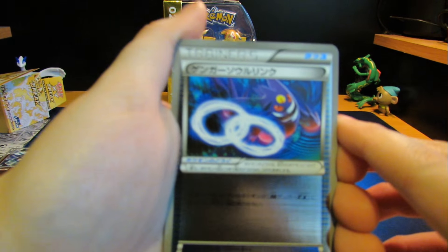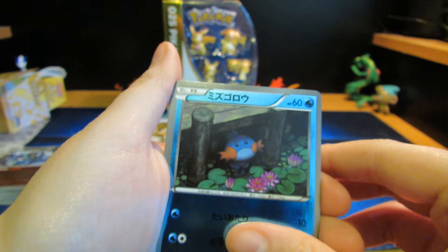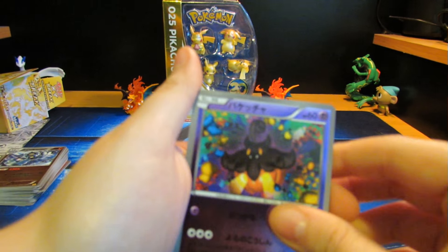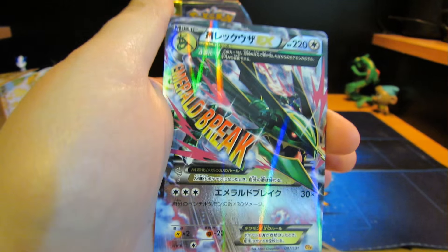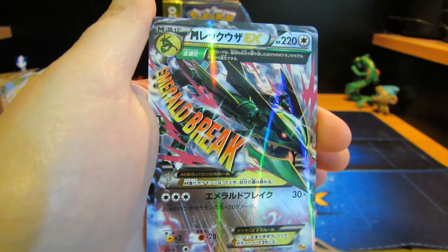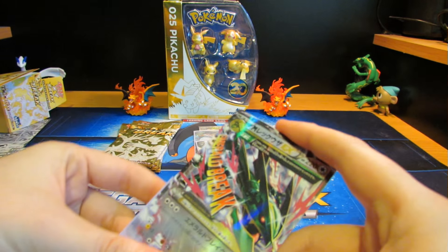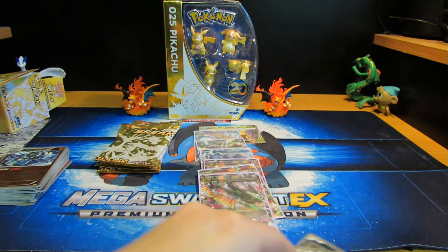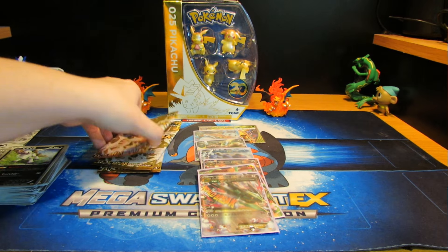Alright, we've got Gengar Spirit Link — I would definitely like to get a Gengar in this opening. Fighting Energy, Mudkip — ooh, that'd be cool to play in a deck — Pumpkaboo, Wobbuffet, Frogadier, Vespiquen, Magnezone, Absol, and Mega Rayquaza EX. Super awesome. That's definitely one I want to use. This is a really cool card — it's so cool.